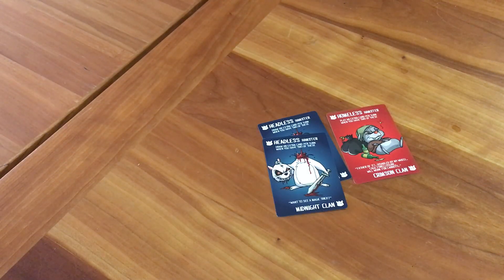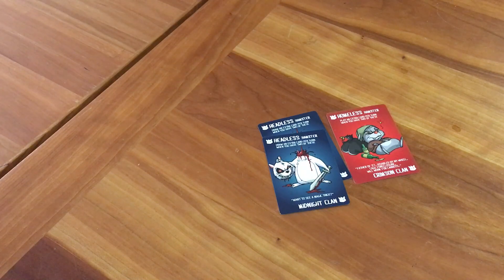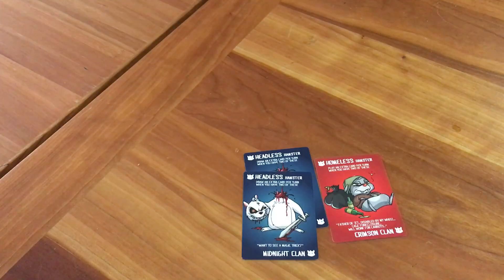The way to win the game is to collect nine hamsters from a single clan, meaning color, or a total of 16 hamsters altogether. On your turn, you draw two cards. You play a clan card, meaning you can play any of the five hamster clans: crimson, forest, midnight, gold, and violet.